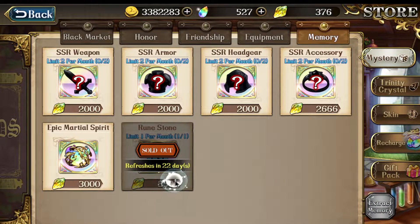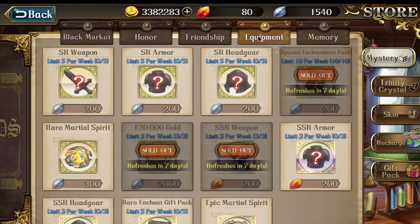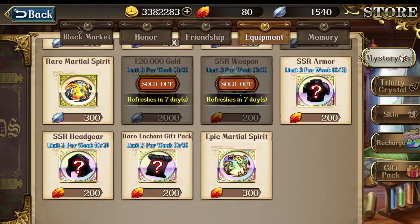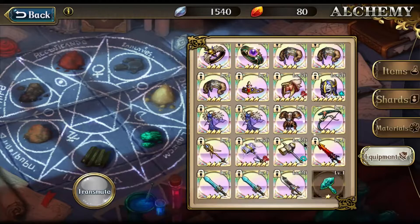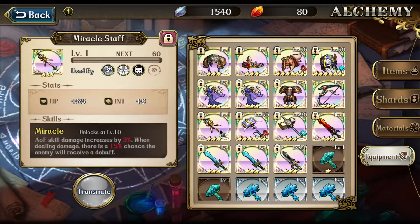I successfully got my second rune stone from the memory store. Just got it, and missed a 10-summon, so hopefully I can summon 10 again very soon. I gambled for the weapon and got nothing — except I got an extra Miracle Staff.